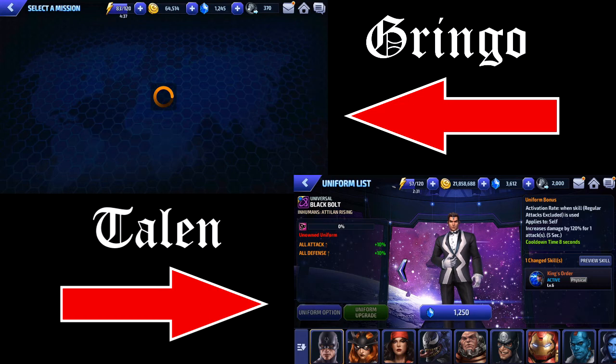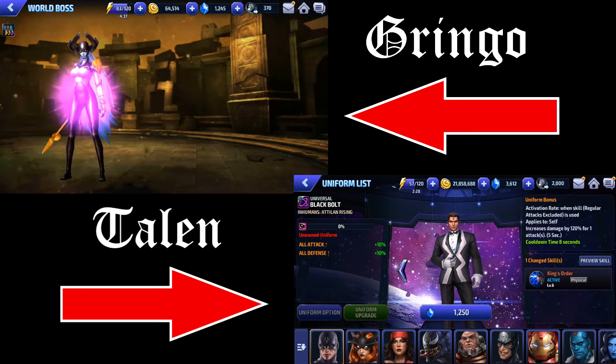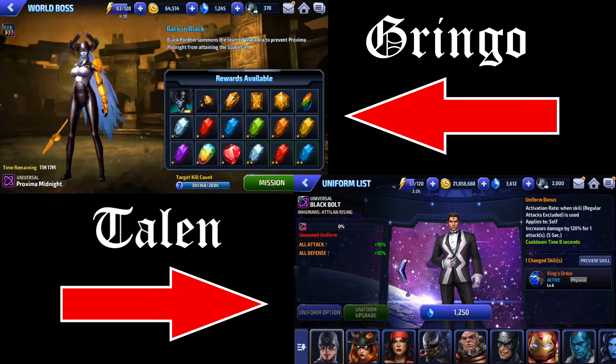I do have the All New, All Different uniform on him instead of the Atillion Rising one. There's not much reasoning behind it except I just don't really like how the Atillion Rising one looks. He does look kind of snazzy in that uniform, but it just doesn't fit him too well.